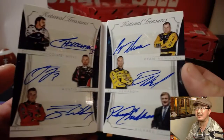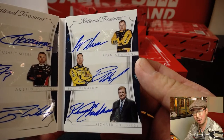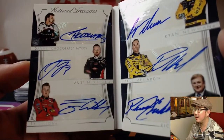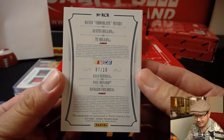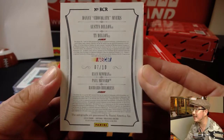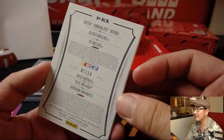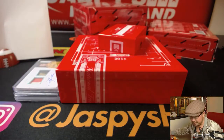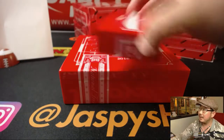Danny Chocolate Myers, Austin Dillon, Ty Dillon, Ryan Newman, Paul Menard, and Richard Childress — 7 out of 10. That goes to Derek Watley and Lucky 7. I'm assuming these are all Childress guys on that team — Richard Childress Racing. Nice book. 7 for Derek. That was box one.